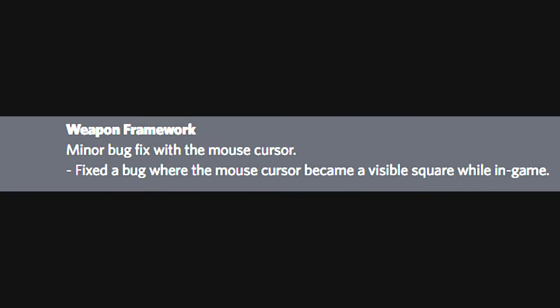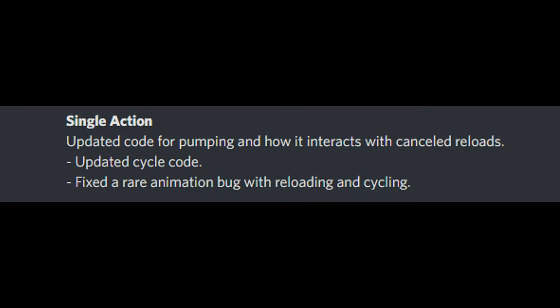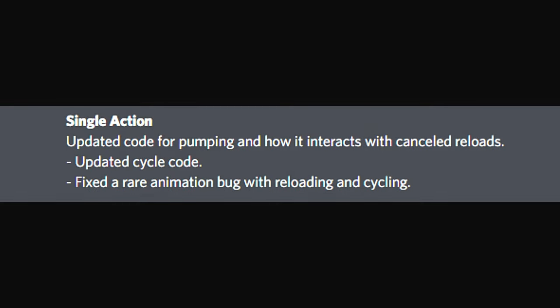Next is the weapon framework, where Logitech fixed a bug where the mouse cursor became a visible square while in-game. I don't have any footage of this, so we'll move on. Next is single action, where Logitech fixed a rare animation bug with reloading and cycling. I think this refers to situations where, for instance, if you're using the Remington and try to reload while the pump action is happening, it would cancel the reload as if you never pressed anything — so this update was really needed.